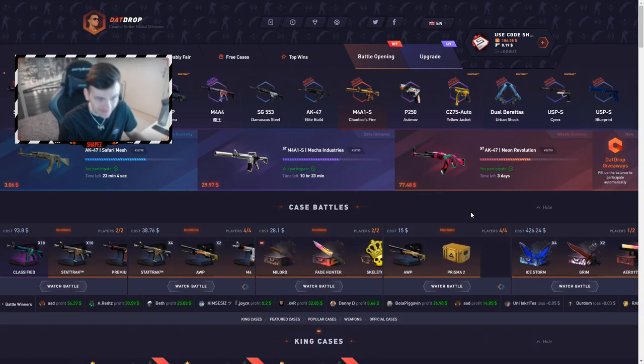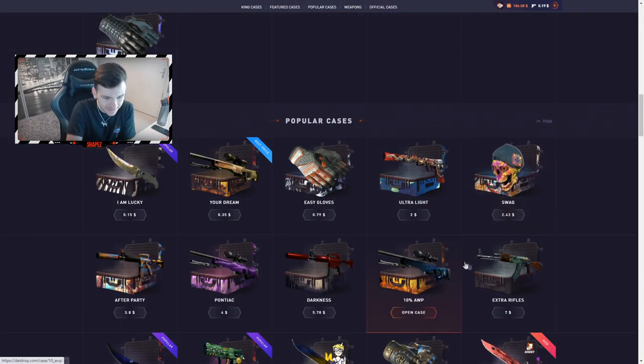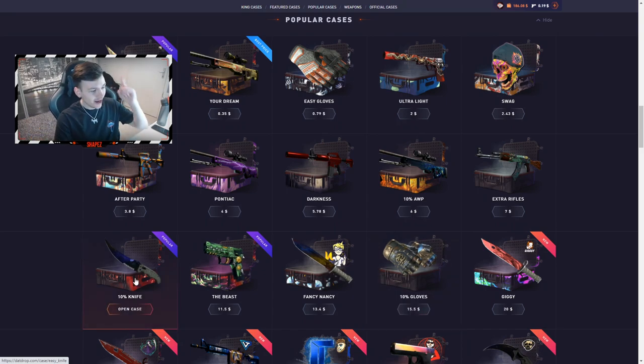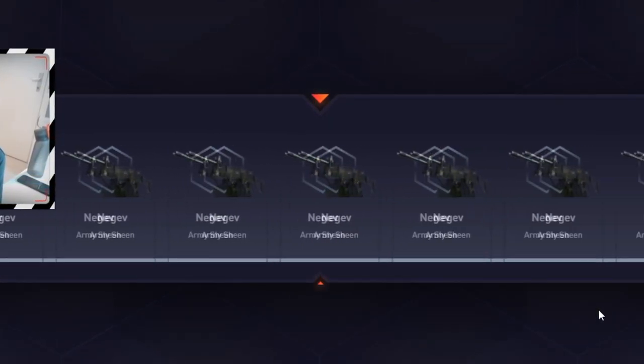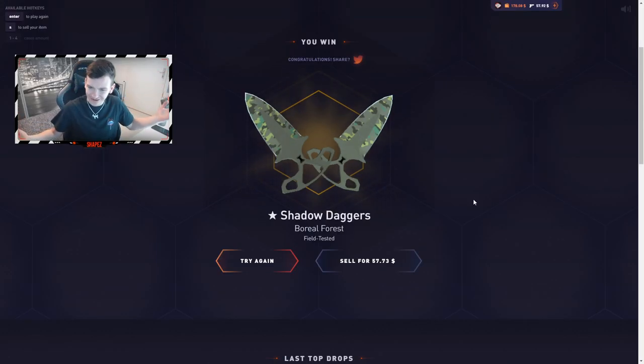Let's start the video. I'm going to do 10 ten-percent knife cases and then 10 ten-percent knife upgrades, going for around an $80 knife — probably $75 — with a 10% chance to hit it. Starting with the first knife case — please give me a flip knife doppler. Okay, that's a really bad start, probably one of the worst starts I've ever seen.